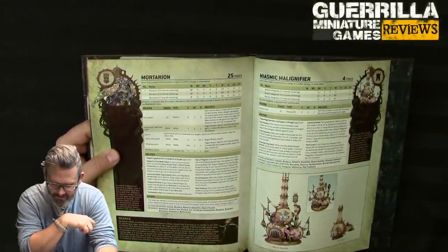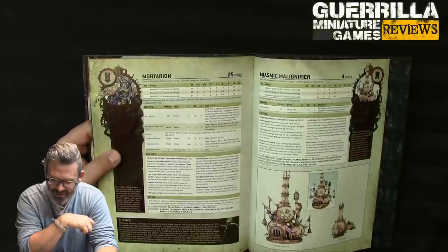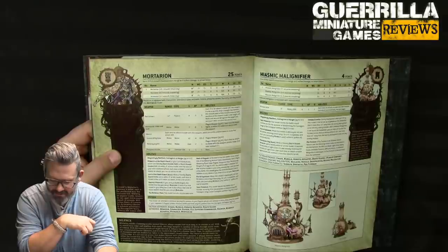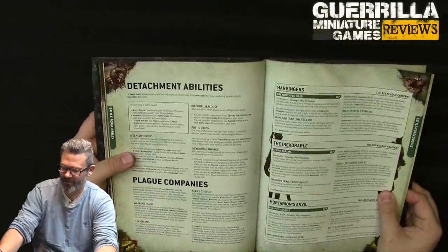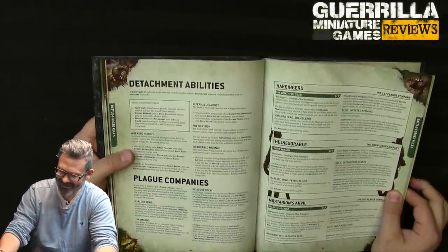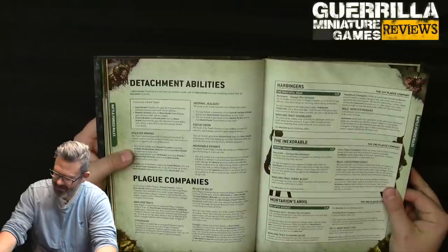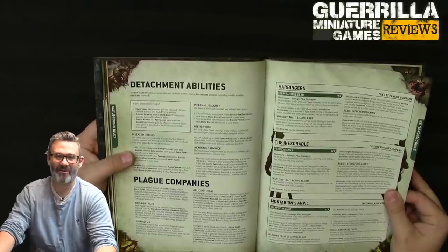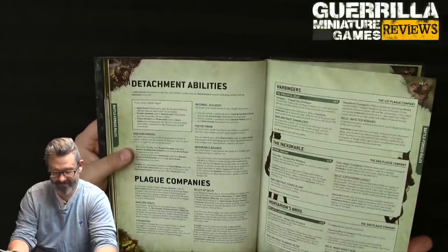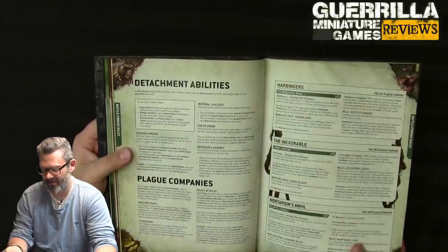Mortarion can use his Host of Plagues ability at the start of the first battle round to select one warlord trait — including Gloaming Bloat — in addition to any others, even if he's not the warlord. So Mortarion will likely always choose Gloaming Bloat: no overwatch against him and you can't re-roll against him. Relic Warp Insect Hive: each time you make a melee attack you can re-roll the hit roll and the wound roll — built-in re-rolls for everything.